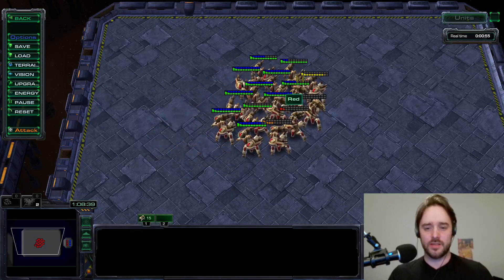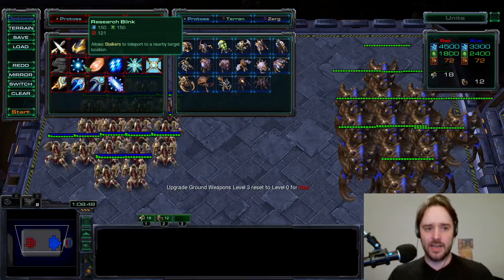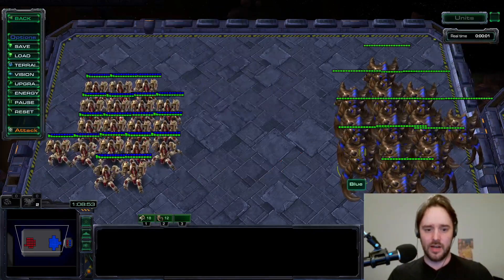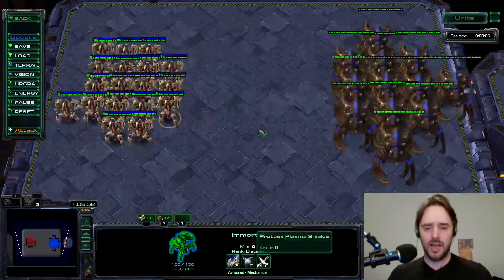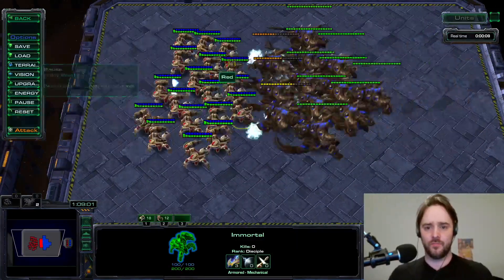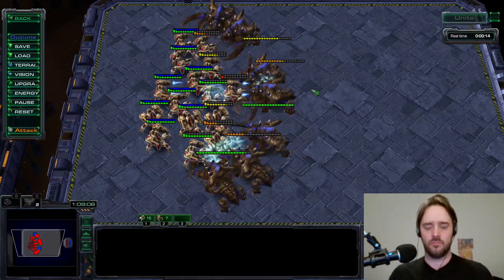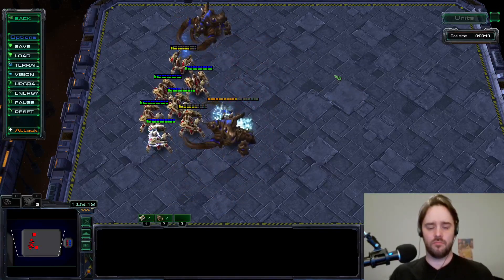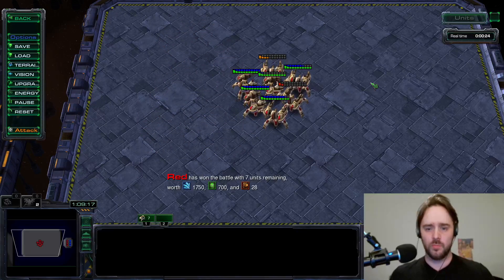The immortals are pretty strong — we've got 15 immortals remaining. Now I'm disabling the attack upgrade on the immortals and activating plus 3 armor for the immortals. Ultralisks are still on full upgrades, immortals only have armor. We're going to attack again. The immortals still win, but this time the fight was closer — we have seven immortals remaining.